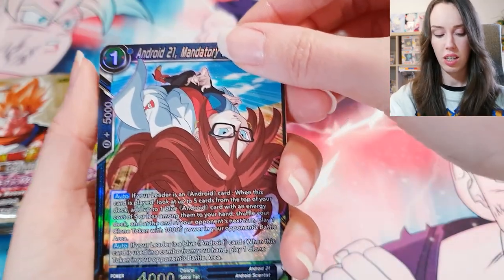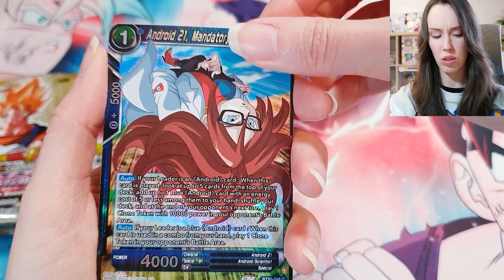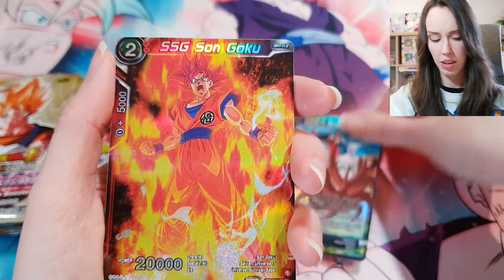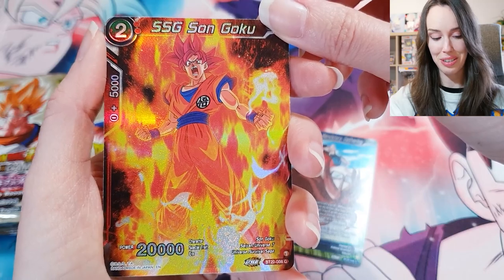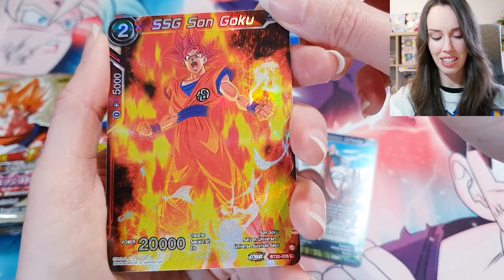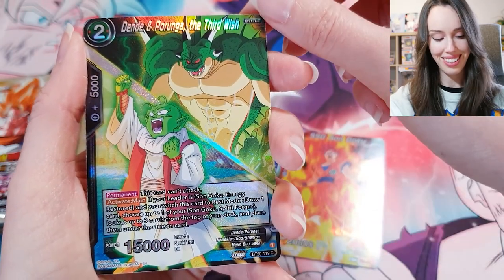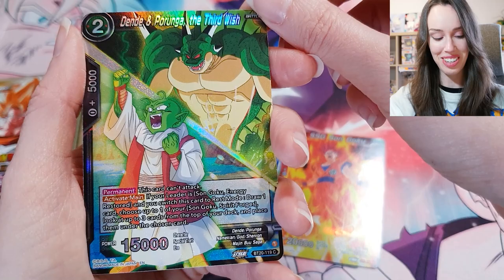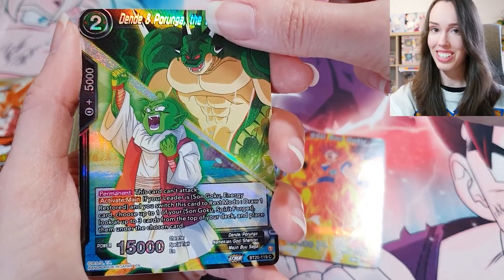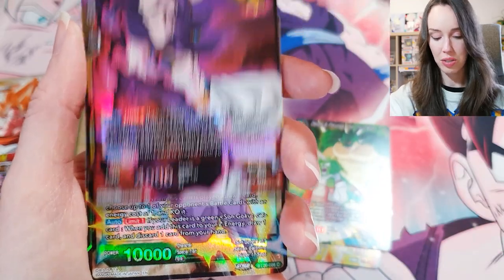Android 21, Mandatory Gathering — I think I already have this as a holo in one of the other packs. SS God Son Goku — that looks sick as a holo. Dende and Porunga, The Third Wish — oh, that is so cool, I love that. And that was such a great moment as well. Majin Buu — we already saw that one.